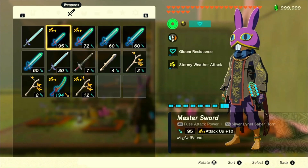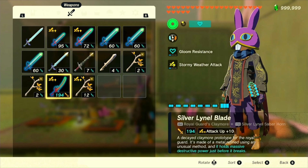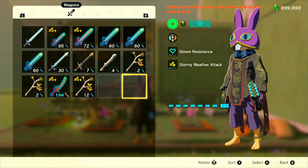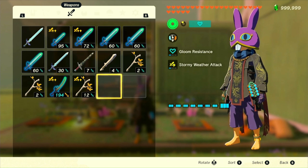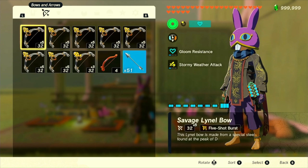Moving on to the requirements. These vary depending on which version you're on, but regardless of version you're going to need your host weapon — the MSG you want to upgrade — and your donor weapon, the weapon that has all the upgrades you want to copy from, as well as two empty slots in your weapons inventory. For version 1.1.0 or 1.1.1, you'll just need one shield and one bow. Doesn't matter what they are, you just need one of each.